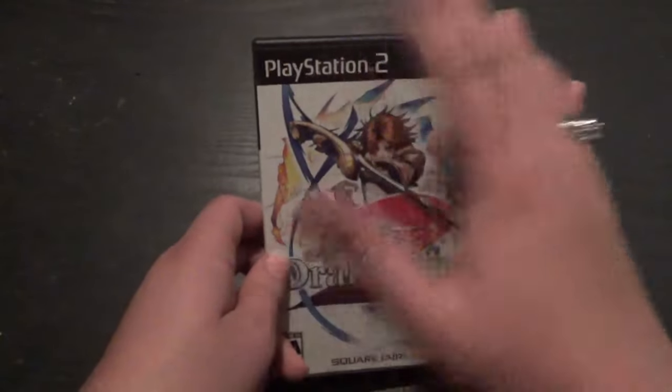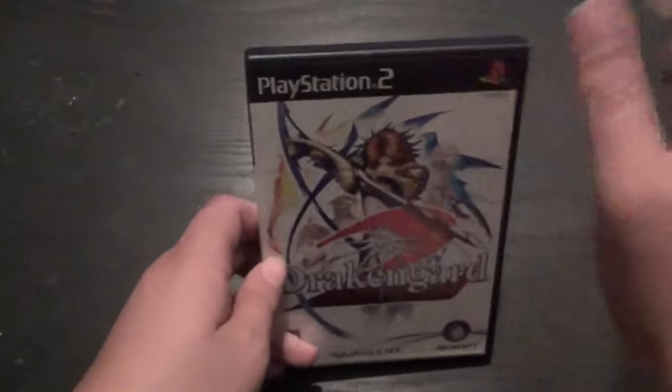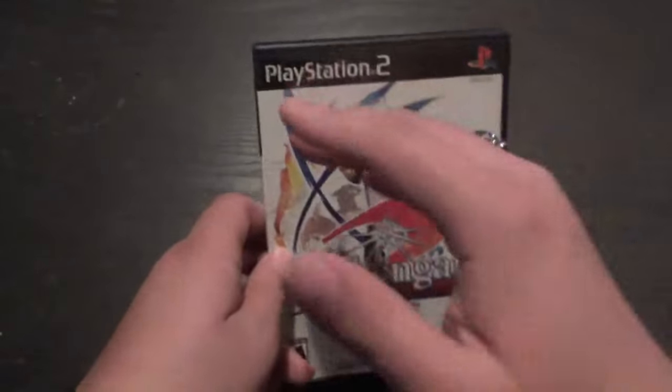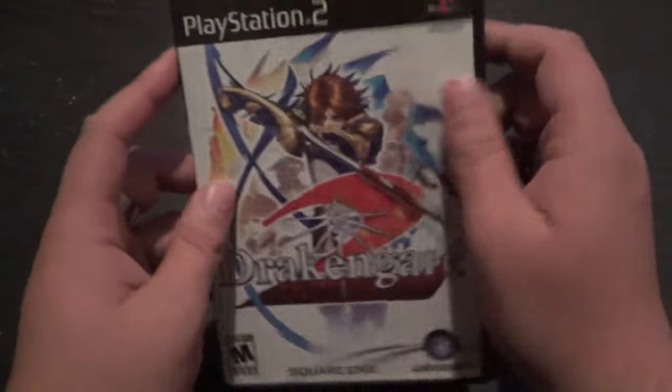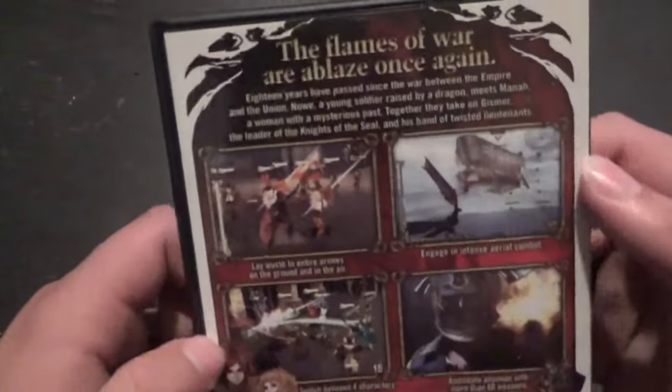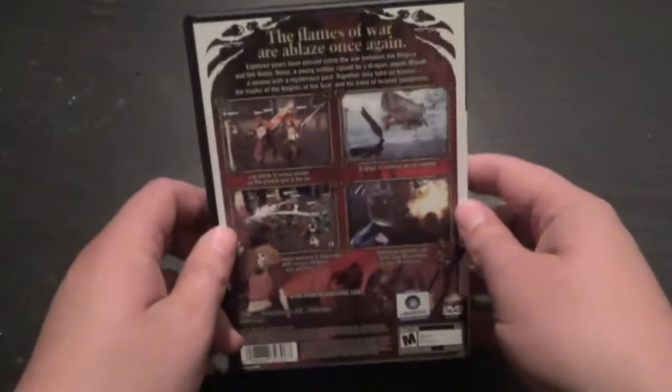Just to be clear, I am only doing the North American boxes. I know in Europe the box is blue and whatever, but I live in North America so we're doing North American boxes. The box is black, and on the side it looks the same — it has the game's logo, but smaller, and a white variant for some reason. On the back it tells you about the game — you ride dragons and stuff. One player game, tells you all the info right here. Basic box.